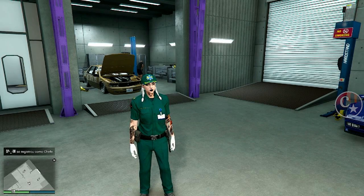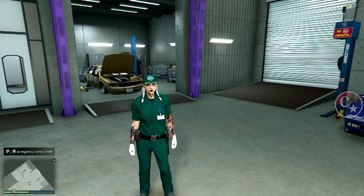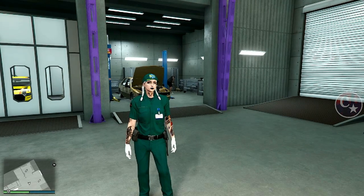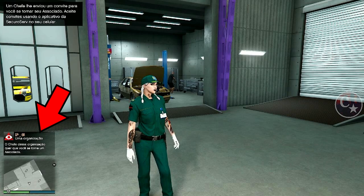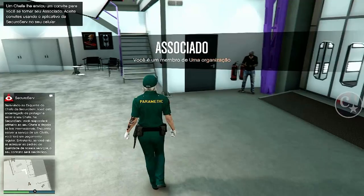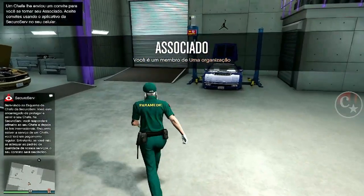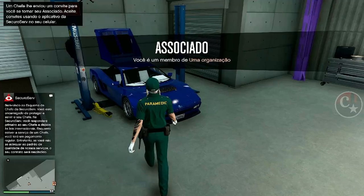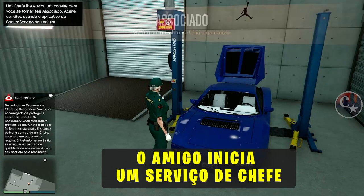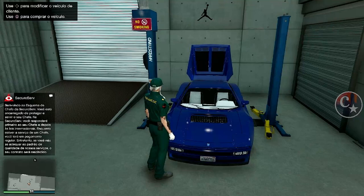Olha aqui — o amigo registra, ele registrou. E agora o Gabriel, que é meu amigo lá fora, já registrado, vai me enviar um convite para eu fazer parte da organização dele, ou seja, o chefe vai recrutar o Capitão Caverna. Olha lá, já me recrutou! Eu abro o telefone e aceito. Já estou associado à organização dele. Agora o amigo precisa iniciar qualquer serviço de chefe, seja assassino de aluguel, seja o turista, enfim — ele precisa iniciar um serviço de chefe.